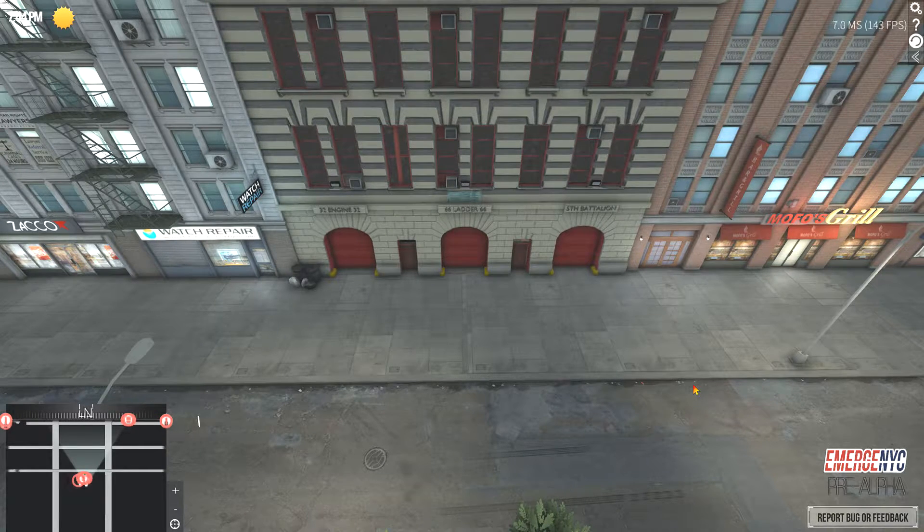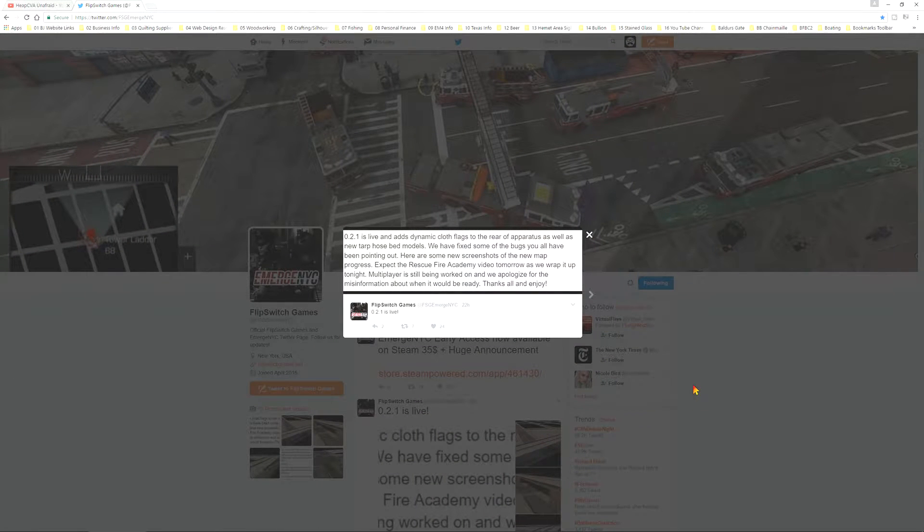So here it is — so cool. Let's talk about the minor update for 0.2.1, and to do that I'm going to jump over to their Twitter page so you can see what they posted. Here we are, and you can see that their Twitter page has a post showing that 0.2.1 is live. It adds flags to the rear of the fire apparatus — not all of them — as well as hose bed tarps for the pumpers.